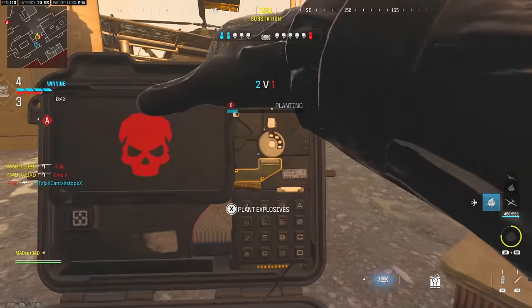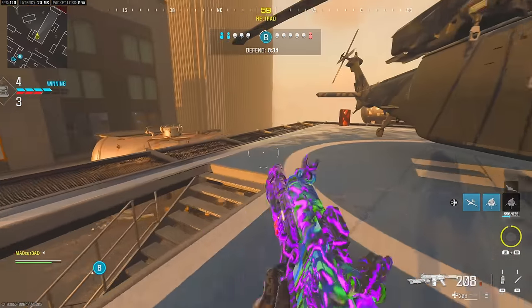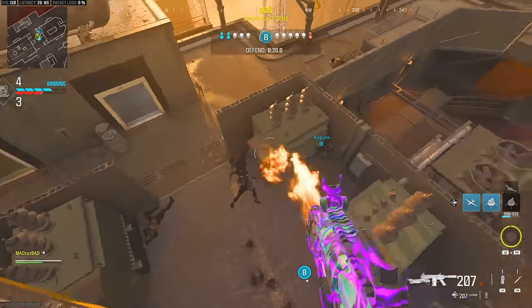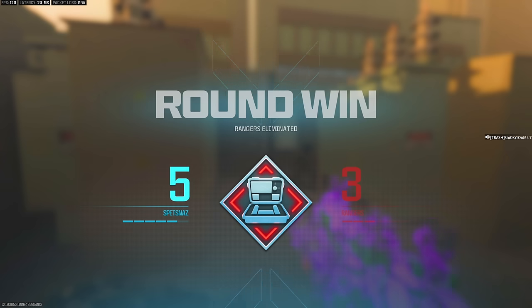Drop shot with the flamethrower! I'm going for a cool throwing knife kill — hopefully my teammate can hold it down. There he is — should I blast him with the flamethrower? Blast it with flames! Teammate took him out! Dude, we're two kills off.